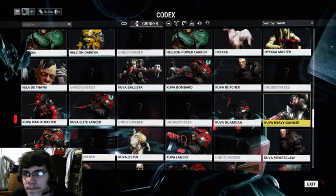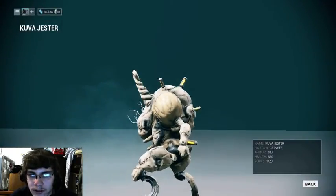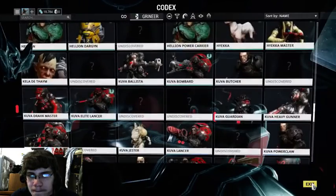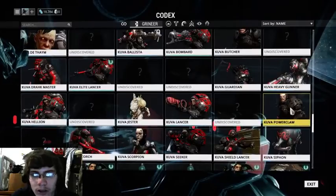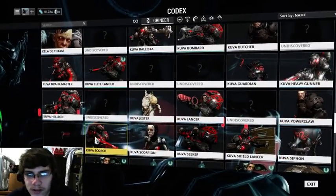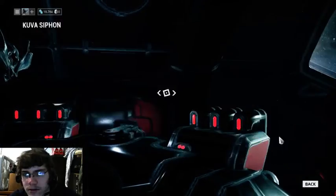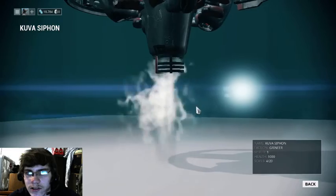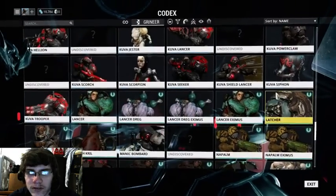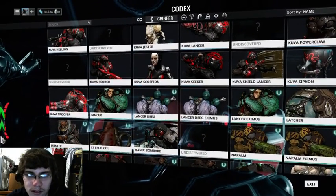Also Heavy Gunner, Hellion, Kuva Jester — those guys are annoying. Lancer, Power Claw instead of a Power Fist, Scorch, Scorpion, Seeker, Shield Lancer, Kuva Siphon. The Kuva Siphon is what you need to deal with in Kuva Siphon missions — they suck up what's called Kuva and you have to stop them and destroy them. And troopers.